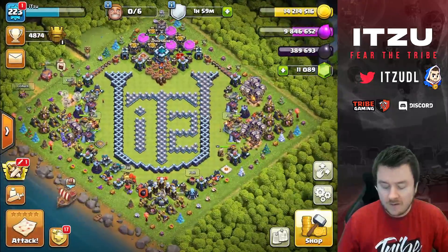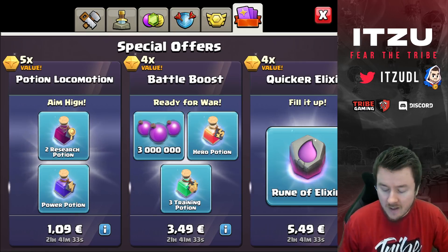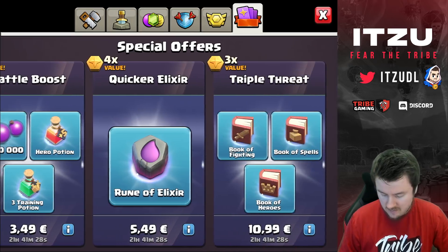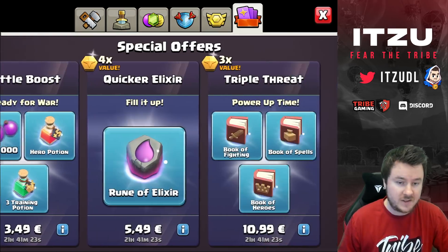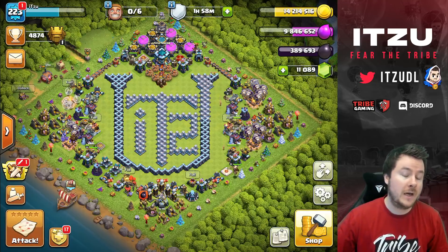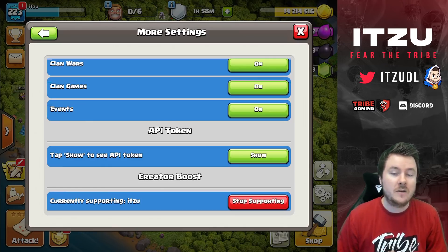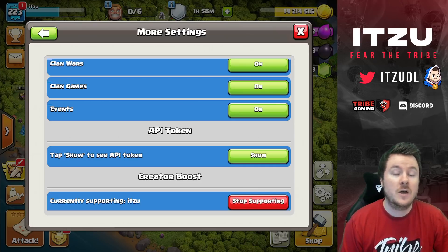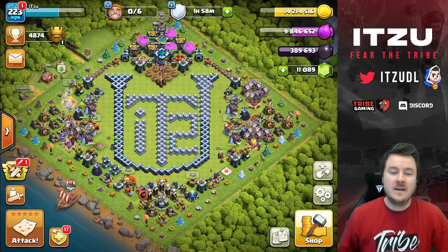Since there are new offers in the game, a couple of you might buy them. For me, I think the only thing worth it is the books, even though this time it's the most expensive option. Either way, if you're buying any of those, make sure to use my creator code. Go to Settings, More Settings, at the bottom find the creator boost code — just use the code 'itzu' to support me. Thank you so much for the support!